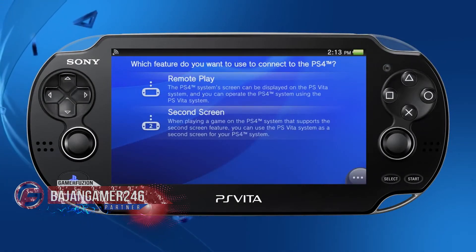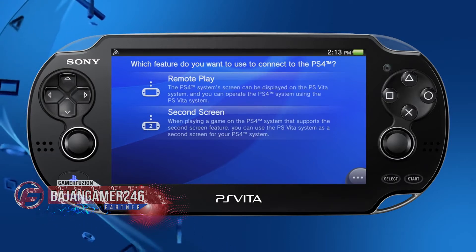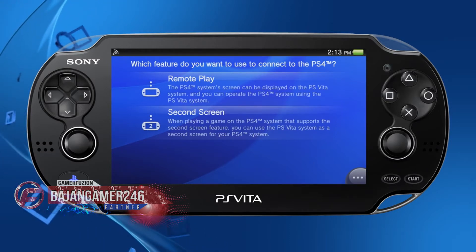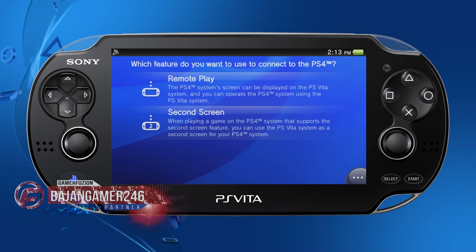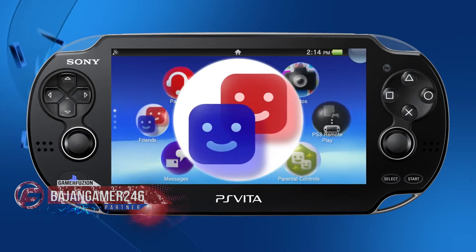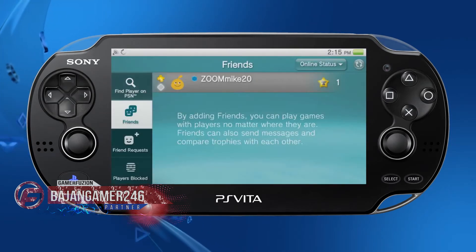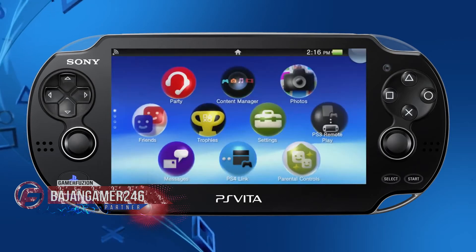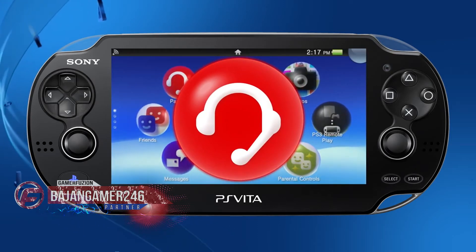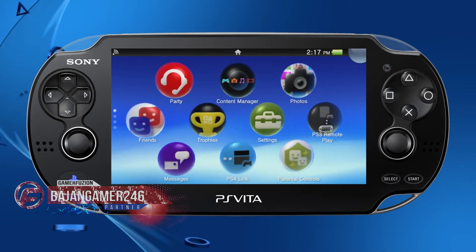They also updated the friends list, which looks amazing — a big improvement. I really enjoy the way it looks and feels. They also changed the messages icon, improved the layout, and now you can send and receive messages from your PS4 to the Vita.